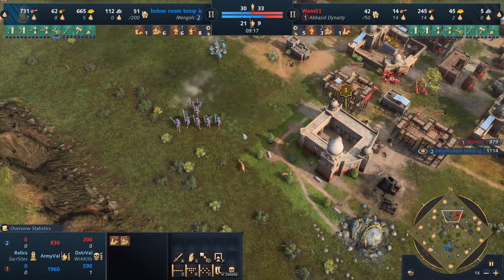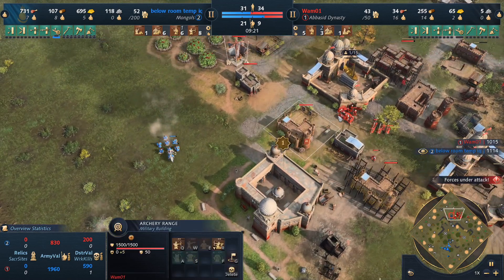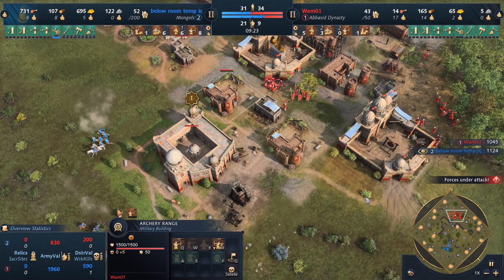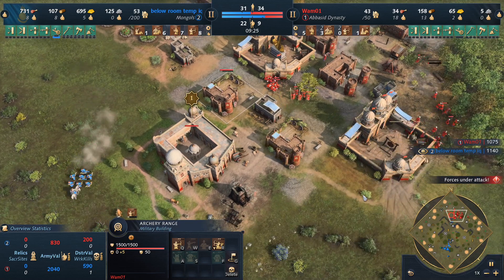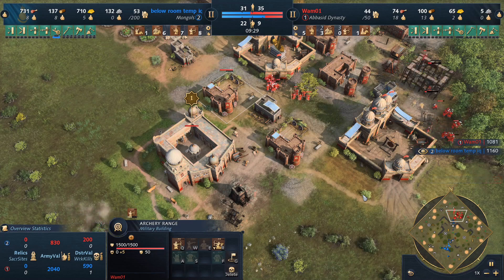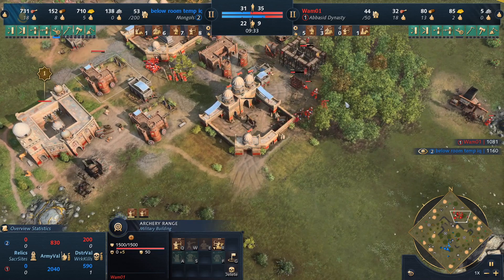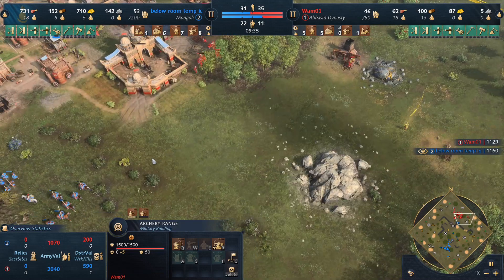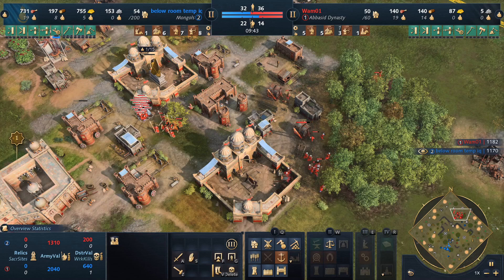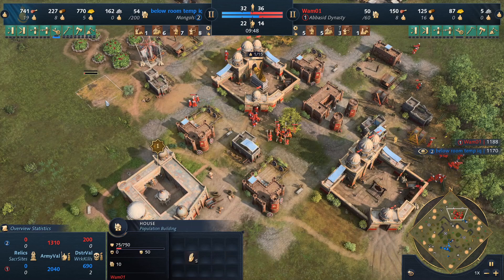Don's going to pull back this large army, and we have houses going closer and closer to the town center. As I was saying, sheep are super important for safe food — it really can be a make or break on how long you can last in pressure games like this. Based on how much — as you can see — we're running out of it, so we're going to have to move over to these berries eventually. There's really no choice. And there it goes — starts to move out.